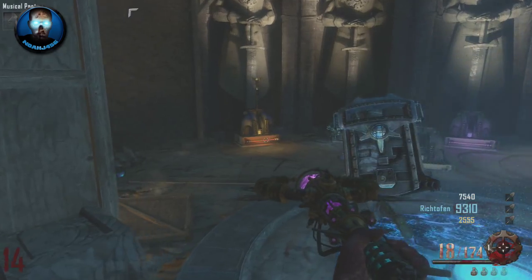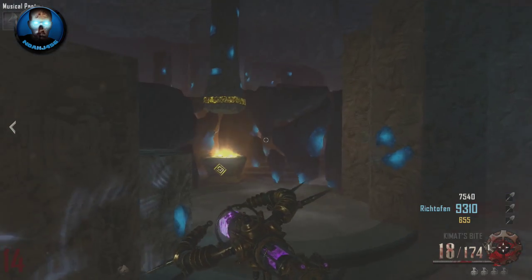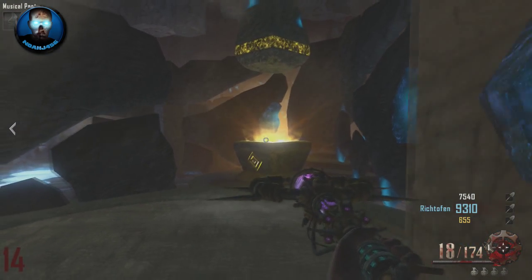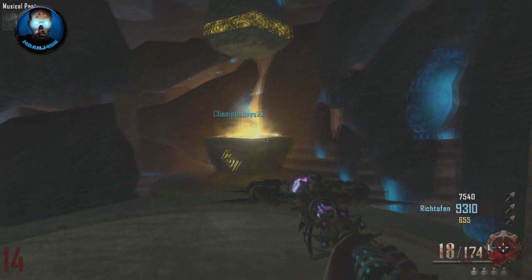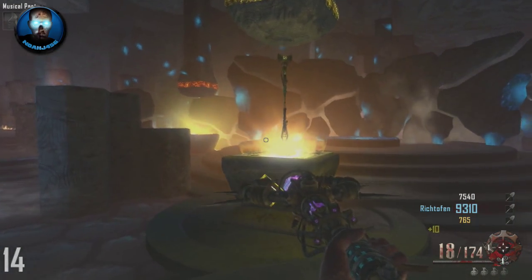So you need to run to the spawn and grab the one that you want to duplicate. As you can see we've got the one we want to duplicate. We need to run all the way back to the crazy place and place it back in the holster. Once you place it back in the holster, this is the little glitch part — you need to run over to it and swap for it.